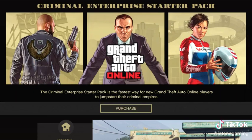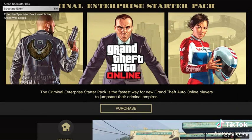Once on the criminal enterprise starter pack, tap right D-pad. The menu should open up in the upper left hand corner of the screen. From here, use your touchpad to highlight purchase.